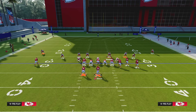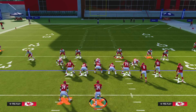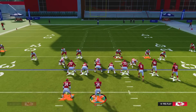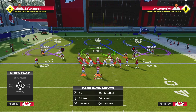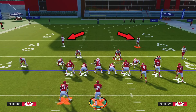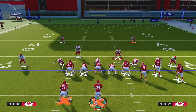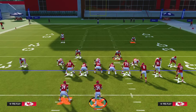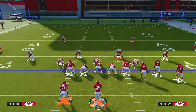Audible to FS Zone Blitz by pressing Square then L1 on PlayStation, or X then LB on Xbox. You cannot press and you cannot pinch your defensive line in any of these defenses, or what will happen is your safeties will drop back, which completely defeats the purpose of the defense. So you absolutely need to just call the play as it is - do not press your defense and do not pinch your defensive line.